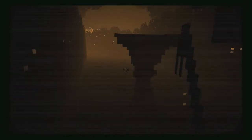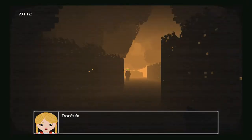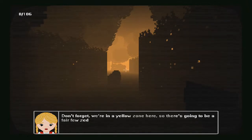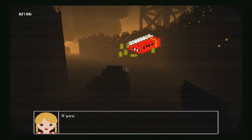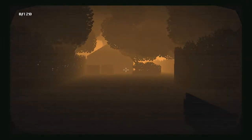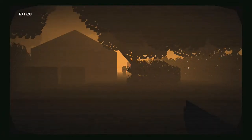We still have our trusty crowbar. Let's smash through that crate and get out of here. We're in the yellow zone, so there are going to be a few zeds about — and as you can see, we have yellow zombies. You need ammo — search their corpses. Good shot, got him!